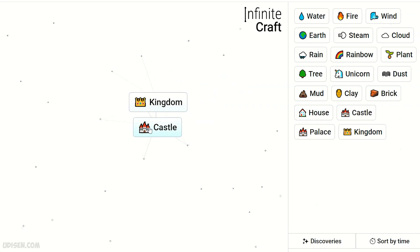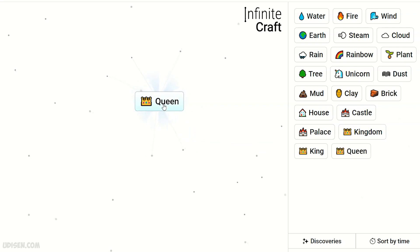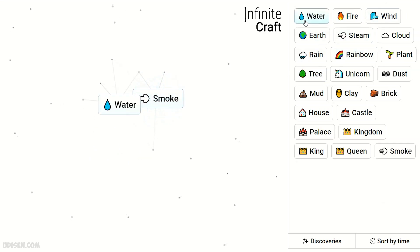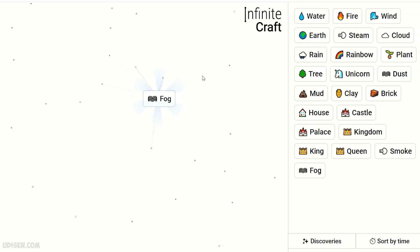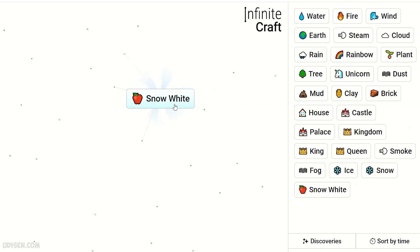King and castle gives queen, leave queen. At this moment, fire and wind gives smoke, smoke and water gives fog, fog and water gives ice, ice gives snow, snow and queen gives Snow White. Snow White and palace gives yellow queen.